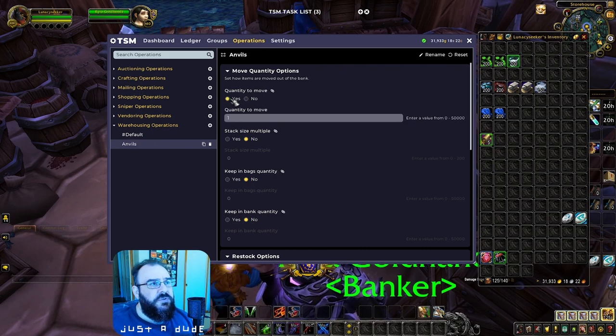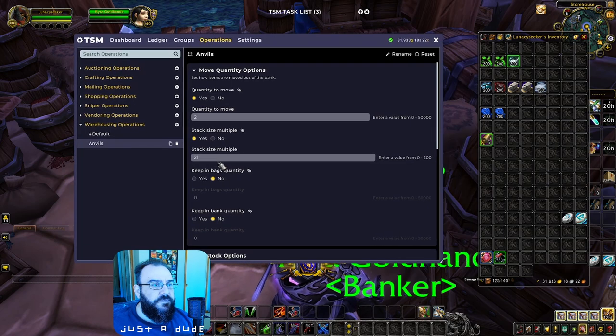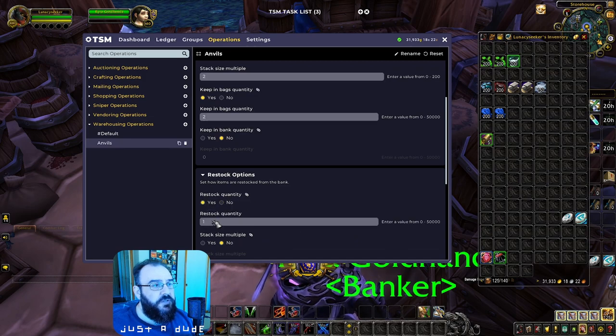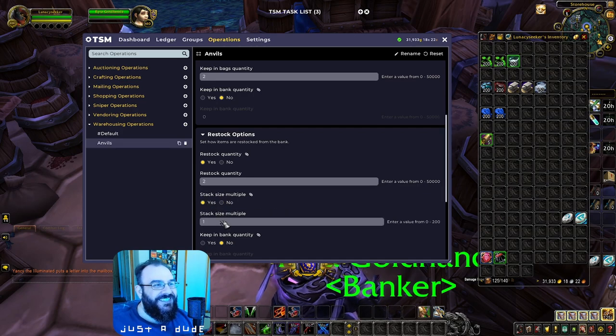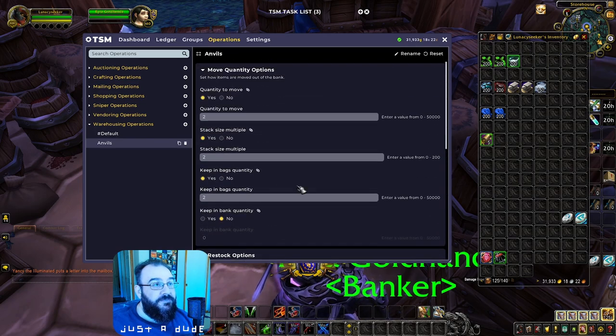Warehousing controls how many to put into the bank. I always double this up just in case: Keeping Bags — yes, keep two in your bags at all times. Keeping Bank — no, don't care how many are in the bank. Restock Quantity — absolutely, you want it to restock at least two into your inventory. Set minimum two, maximum two, stack size one. Keeping Bank again — I want to pull all of the guild bank into individual characters as much as possible.